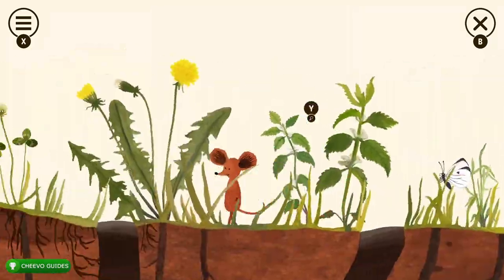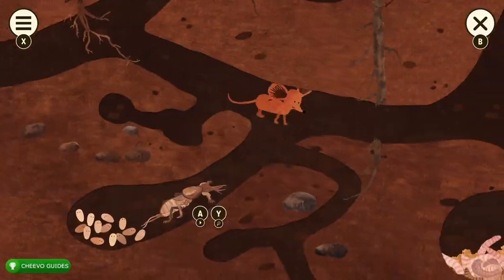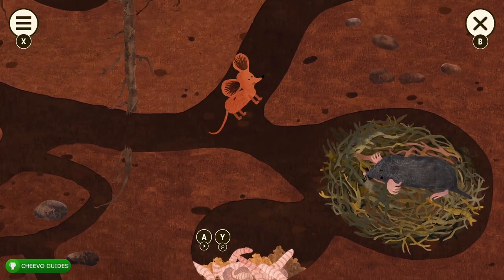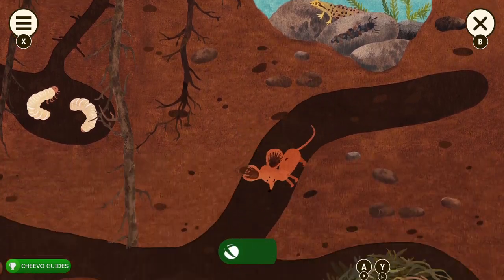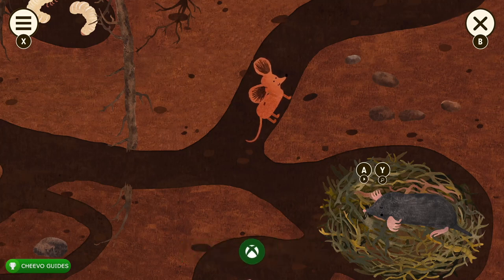I ended up having to go back to see what I missed — it was the mole. We need to interact with both the mole and the mole's pantry. After I interacted with the mole, my achievement popped: Underground Expert, worth 75 Gamerscore, for exploring all of the tabs in the underground burrow.